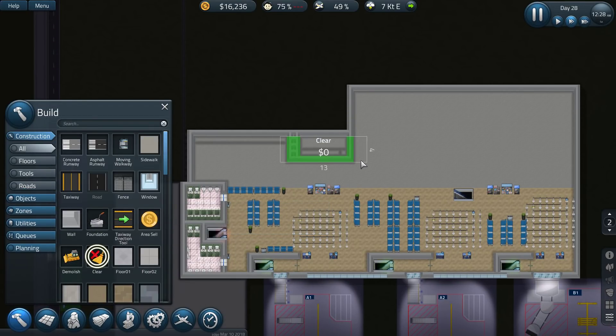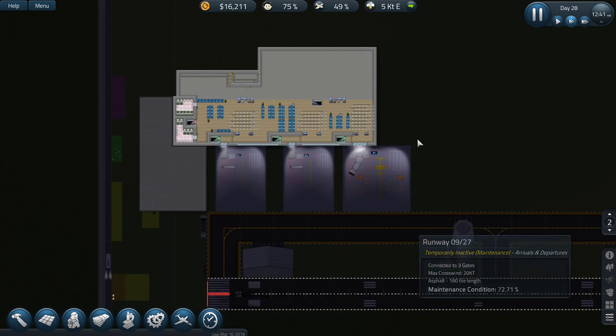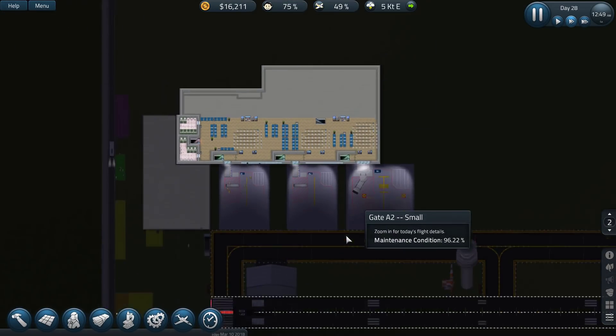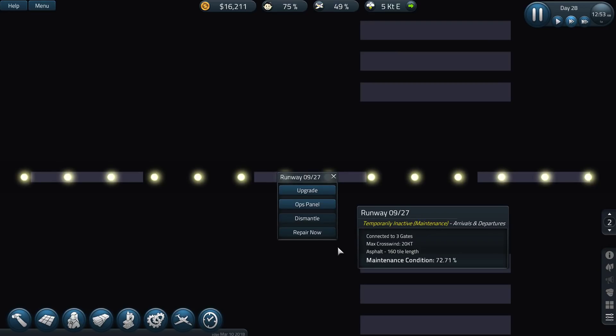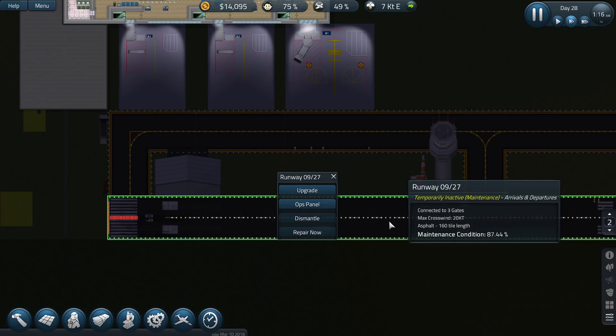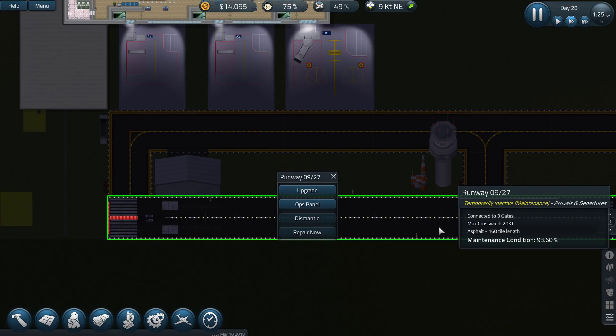Let's get the clear to sort that out — temporarily inactive arrivals and departures while it's under maintenance. I'm hoping they can do that throughout the night. So that's been done. How long does this maintenance take? There they go — bits and pieces of it. Getting that maintained. The condition of these are all still pretty good. We're going to have that well and truly done before the guys get here.